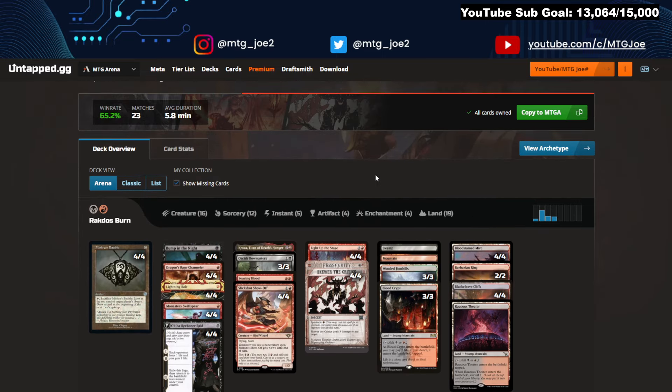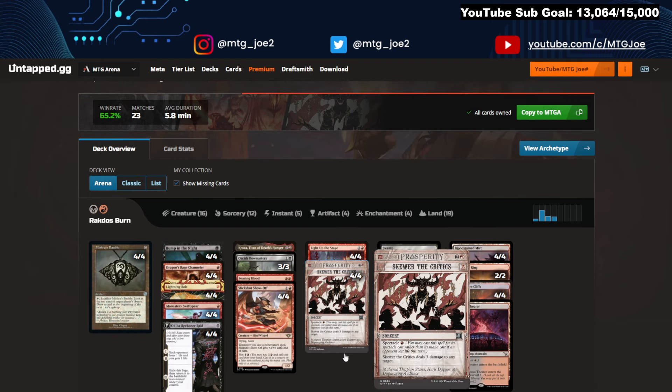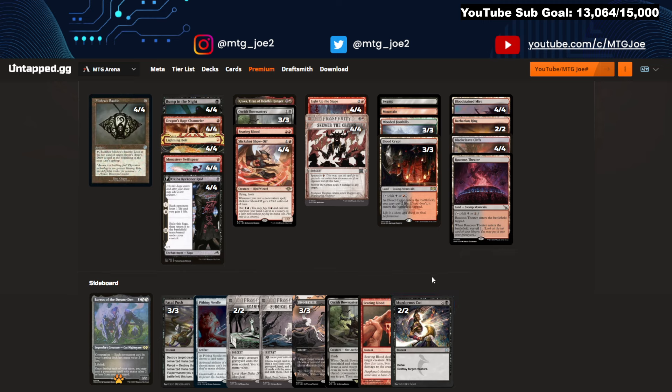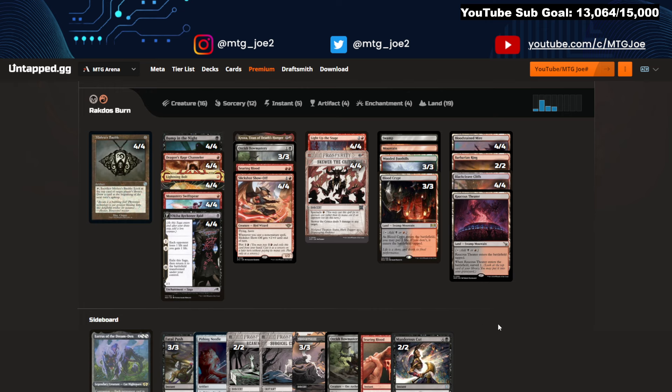Rakdos Burn was doing fairly well earlier in the format, but with all the incidental life gain from Boros Energy it's struggled. The deck runs Slickshots in the main, Acroxa, and Searing Blood. Some versions have shifted toward Amped Raptor to lower the curve, though you can't really afford the Spectacle cards. Nothing too Modern Horizons-heavy here. This version is more Rakdos than others that just lightly splash black for Bowmasters and Bump in the Night — this one has a lot of black sideboard utility.